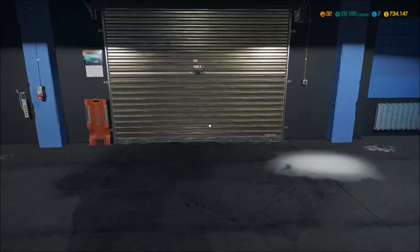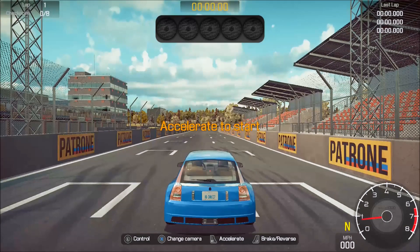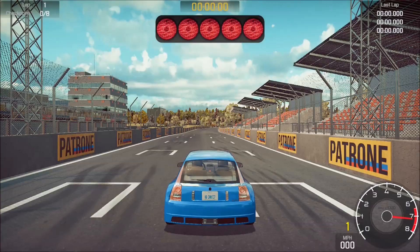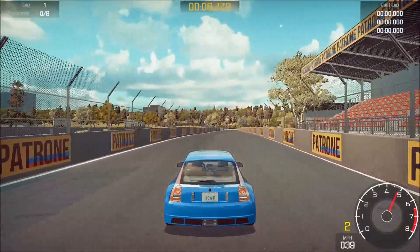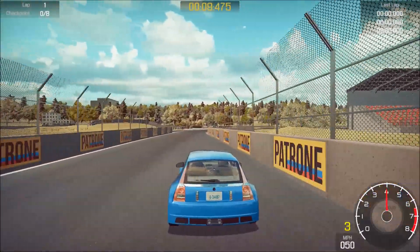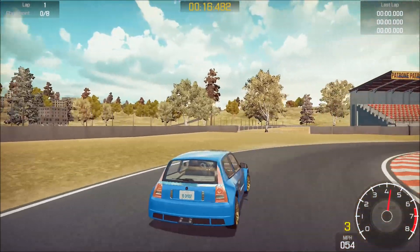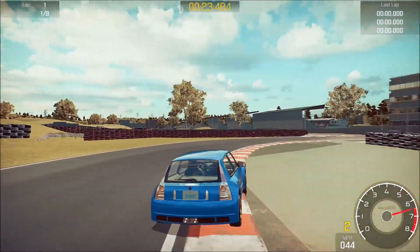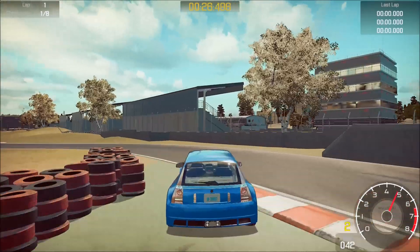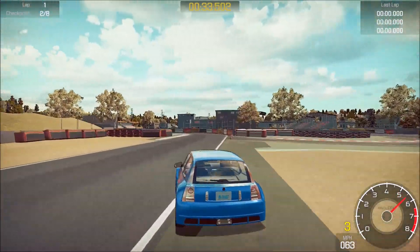I'll show you the glitch I came across — I was just driving around on the racetrack and found it. Here we are at the track. I don't think anybody else has found this glitch. You're normally stuck on the track; there are walls and you can't really go anywhere else. This is pretty much the glitch I found, so if anybody puts up a video about it, they're copying mine.